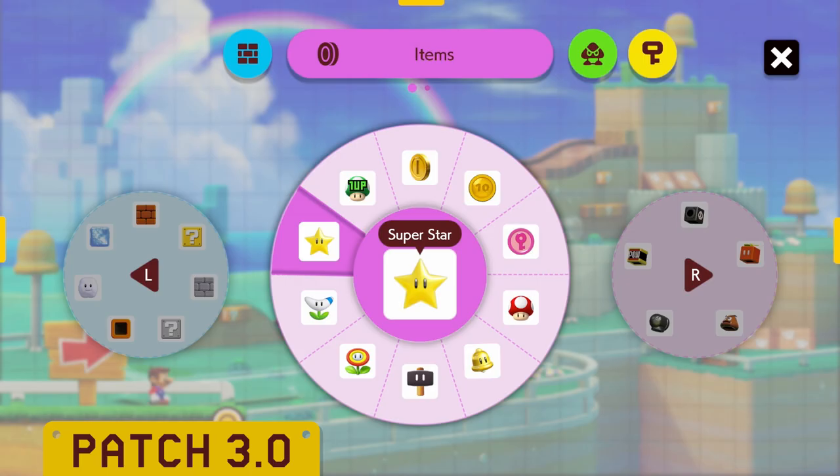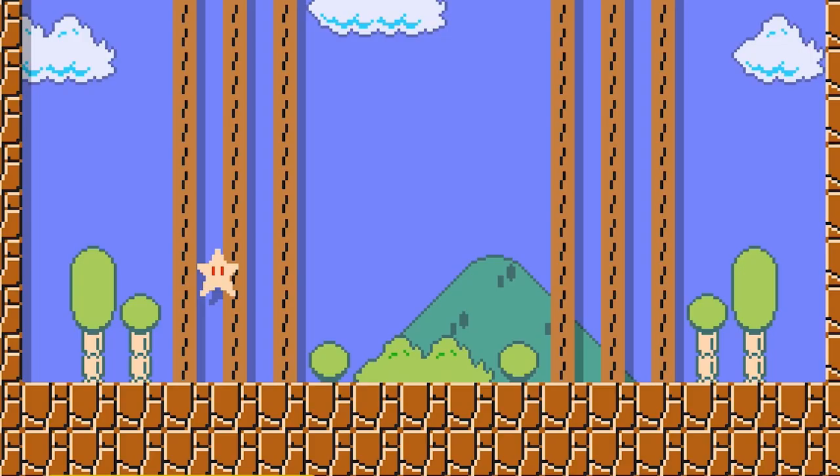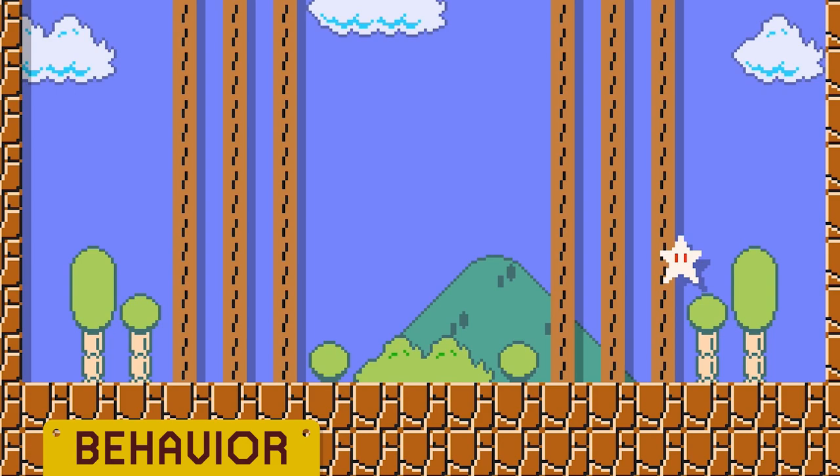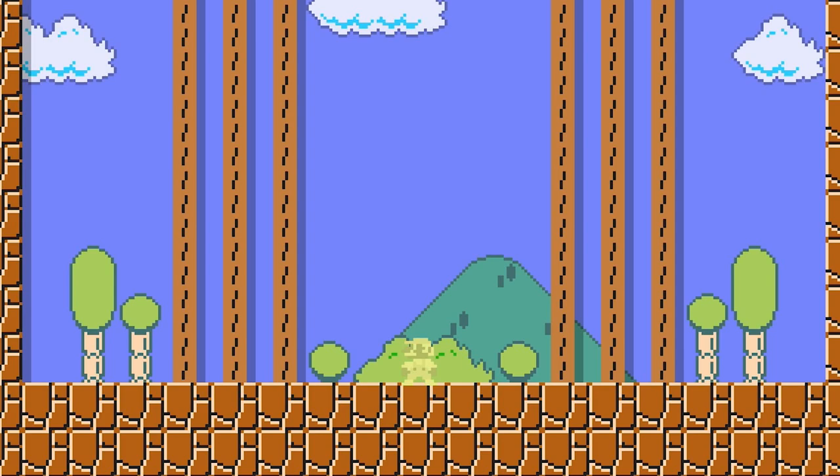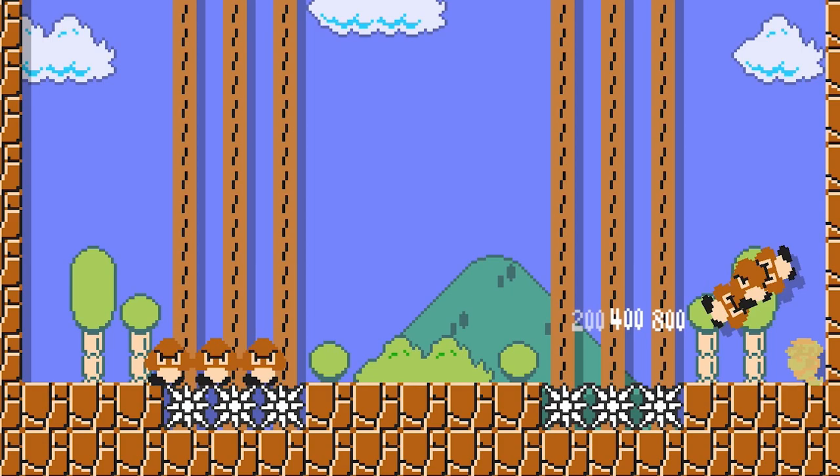A Superstar is an item-type course part available in every game style. It is a moving, gravity-affected power-up. It moves to the left or right, bouncing about three tiles high as it moves and turns around when hitting solid objects. If Mario collects a Superstar, he gains Superstar Invincibility for roughly 10 seconds. During this time, Mario is immune to damage of any kind, enemies he comes into contact with are defeated instantly, and his max speed is slightly increased.